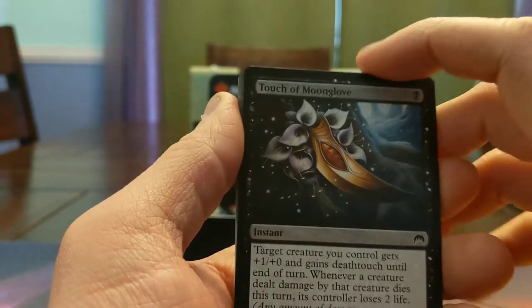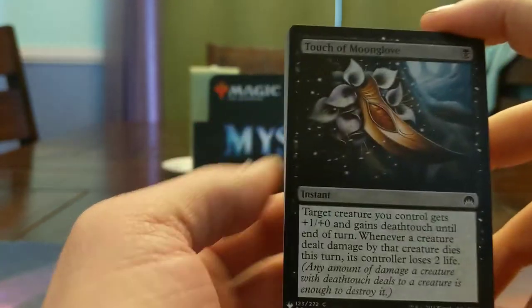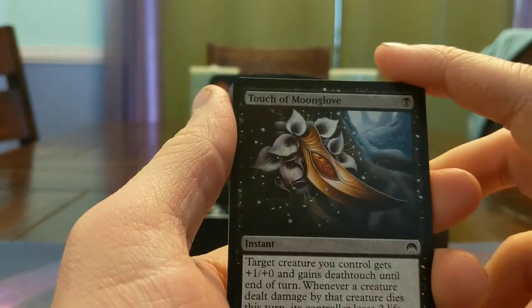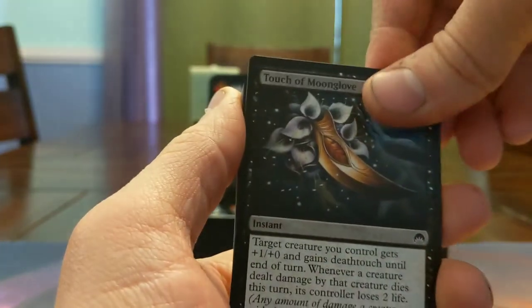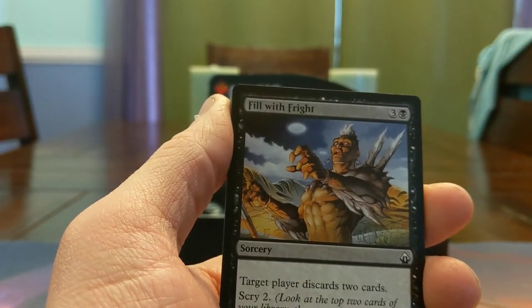Touch of Moonglove — creature gets Death Touch plus 1 plus 0, and then you drain them for 2 if they die. Seems alright — if you're aggressive, have your little thing trade up with a bigger thing. 1 mana's the price is right. Here's a 4-mana Mind Rot at Scry 2 — questionable, not the greatest, but Scry 2 is almost like drawing a card so the exchange rate's actually pretty good.